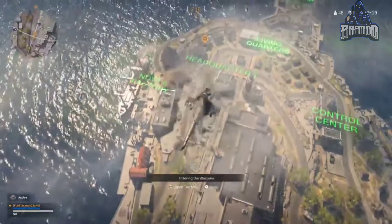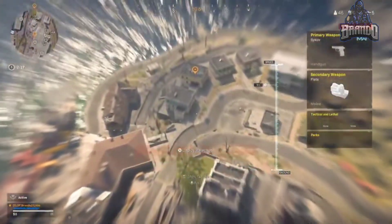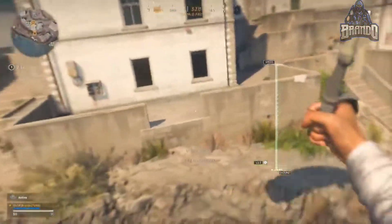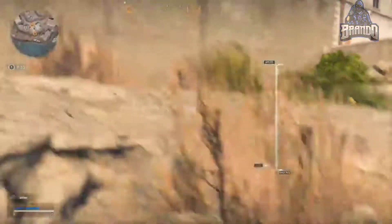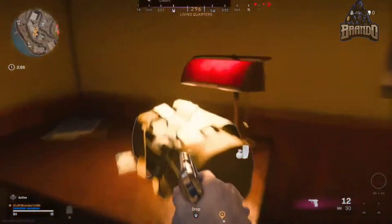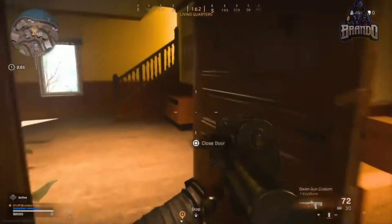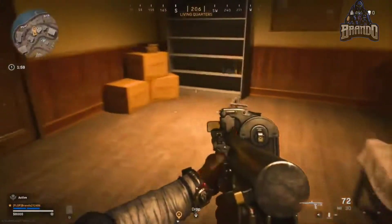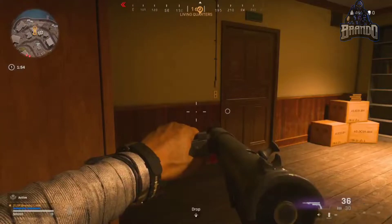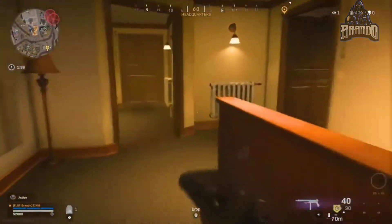Without further ado, let's jump into the video. First things first, I'm going to show you guys the location for the eight thousand dollar cash drop. You'll hit this yellow house over here in the Living Quarters area — just jump through the window, make sure you're in the basement, and you'll see the 8K laying on the table right there. You'll be able to grab a load out, and you don't even need a key card.